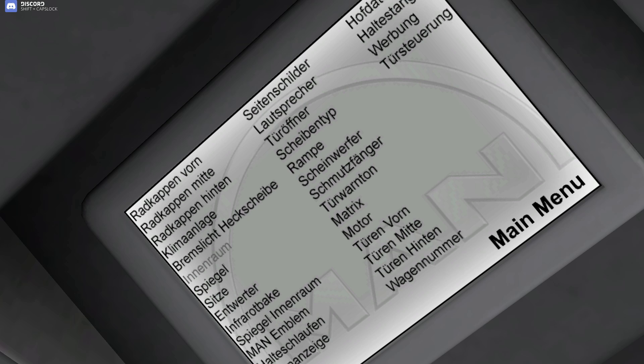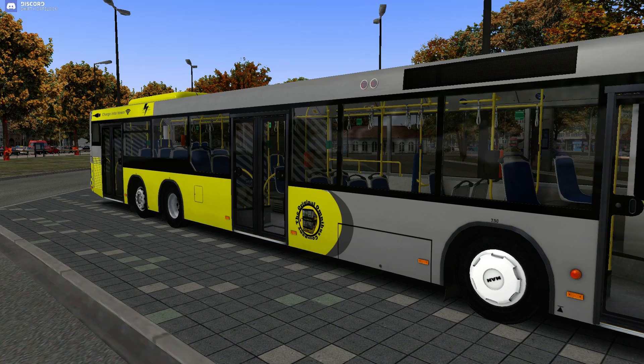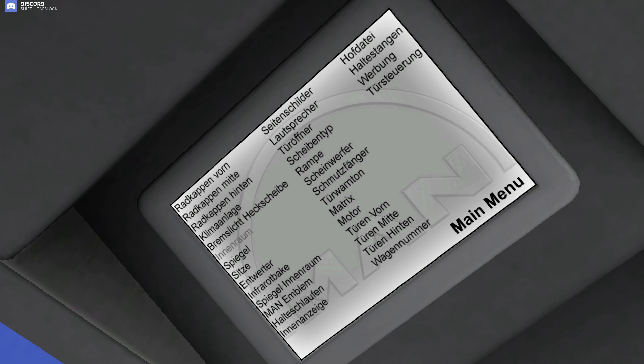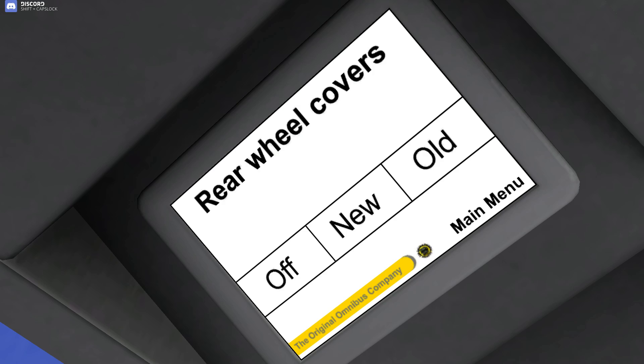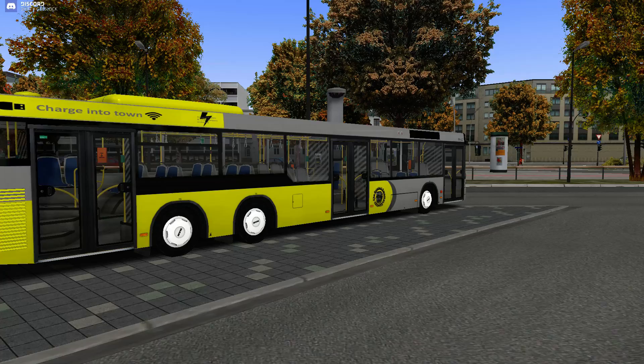So you click into Radkappen-Vienne — Milpop has it in English — basically it's the front wheel cover. If you go outside the bus, the front wheels are just normal, but if you click 'new' it has new hubcaps. They're a bit white and don't suit this repaint very well. Radkappen-Mitty is the middle wheel covers and Hinten is the back ones. On a white repaint they'd look really nice.